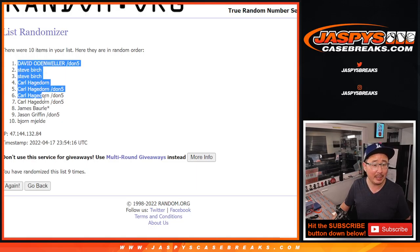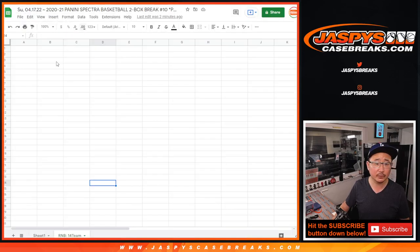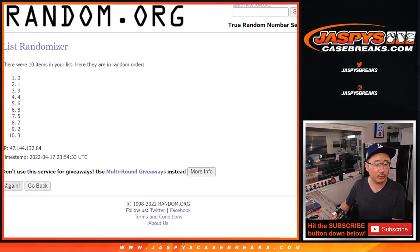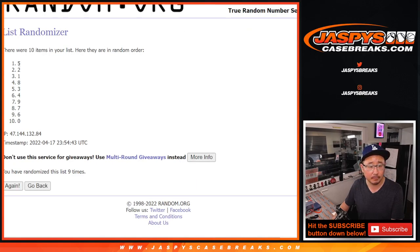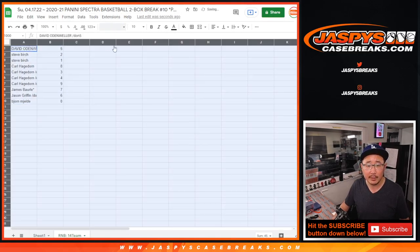So after 9, we've got David down to Bjorn. Rolling again 1 through 9, and a final round, 5 down to 0.